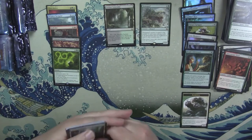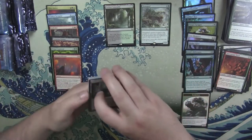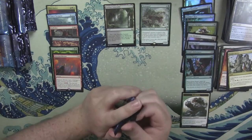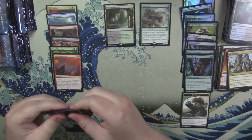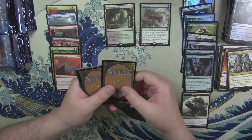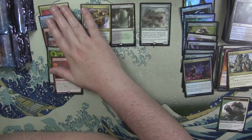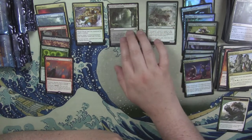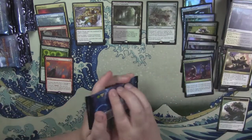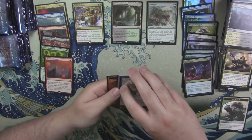Sylvan Ranger. Misium Mortars. Still nothing of interest in the uncommons — no Path, no Serum Visions, no Inquisition of Kozilek, no Might of Old Krosa. Dragon token. Agony Warp. Abrupt Decay — that's a couple bucks, like a six-dollar rare or something. Goyf goes in its own pile because it's a mythic. Abrupt Decay is a decent rare, definitely a good card for playing.